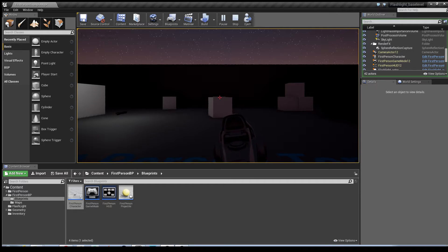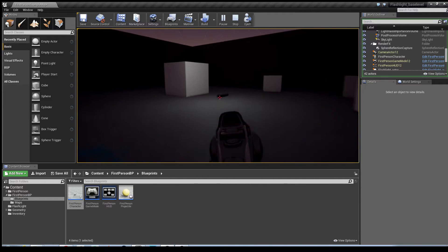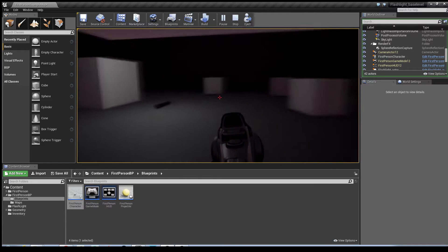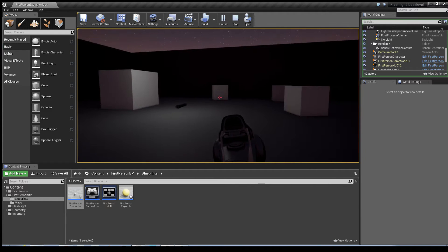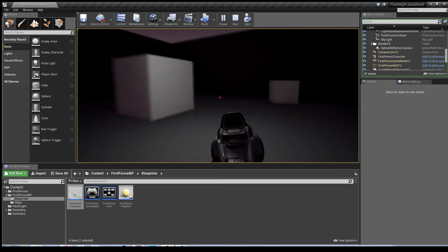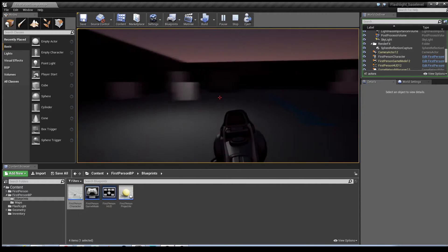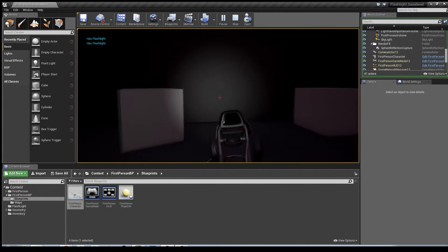Hey guys, in this tutorial I'll be showing you how to make a flashlight collectable item. What I mean by that is a flashlight where the player has to find the ability before he can use it. I'll give you a demonstration. The player has the flashlight in front of him, but he tries to use it in his adventure but he doesn't have it yet. He walks up to it, picks it up, and there you go. You can see that he has the ability that you can toggle on and off.